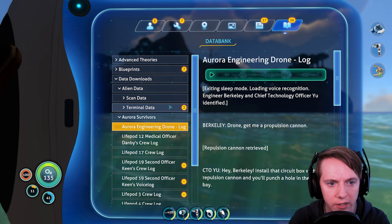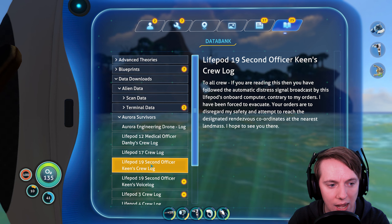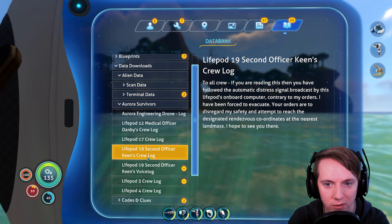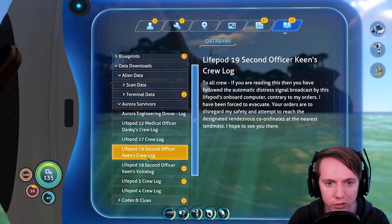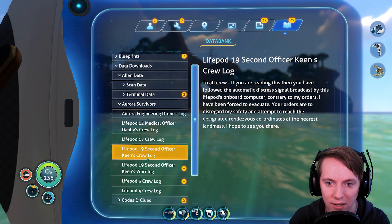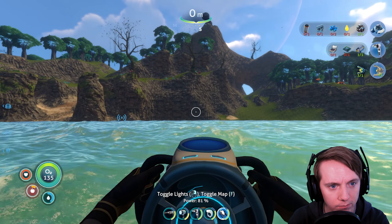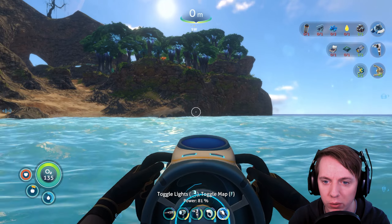Let's take a look. Lifepod 19. I'm starving. 'To all crew, if you're reading this then you have followed the automatic distress signal broadcast by this lifepod's onboard computer. Contrary to my orders. I've been forced to evacuate. Your orders are to disregard my safety and attempt to reach the designated rendezvous coordinates at the nearest landmass. I hope to see you there.' Let's see if we can find Jarvis 2.0 over here. I need to eat something while I'm here as well — I'm sure there's food here. Delicious alien food that I can eat. Let me equip my battle knife real quick.